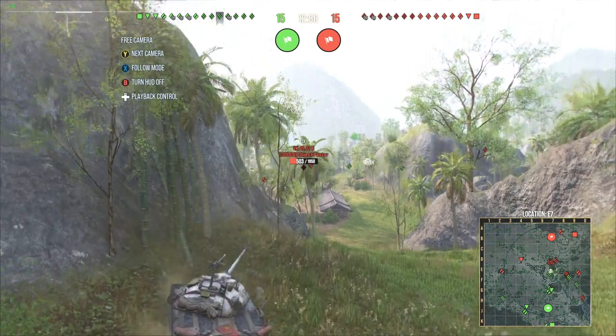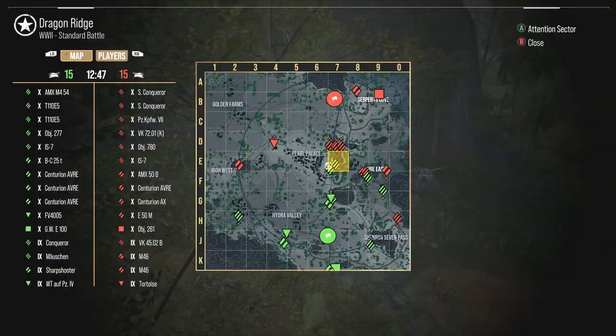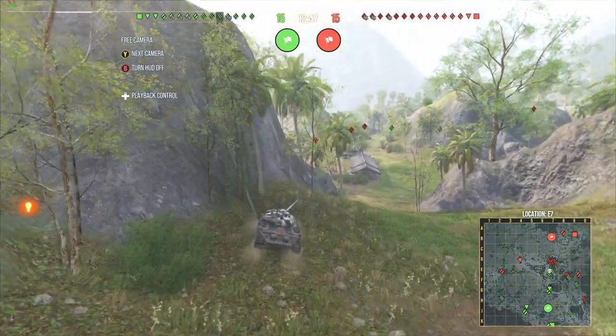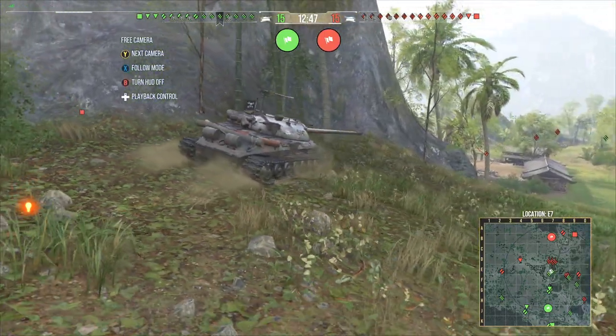486 damage. And just this position right here in Dragon's Ridge, all the way over in E7 — this little backside — you can get aggressive against the tanks right here, prevent them from pushing over. And then if you need to drop down to support the team that's down low here, you can see exactly where you're able to get the shots from.